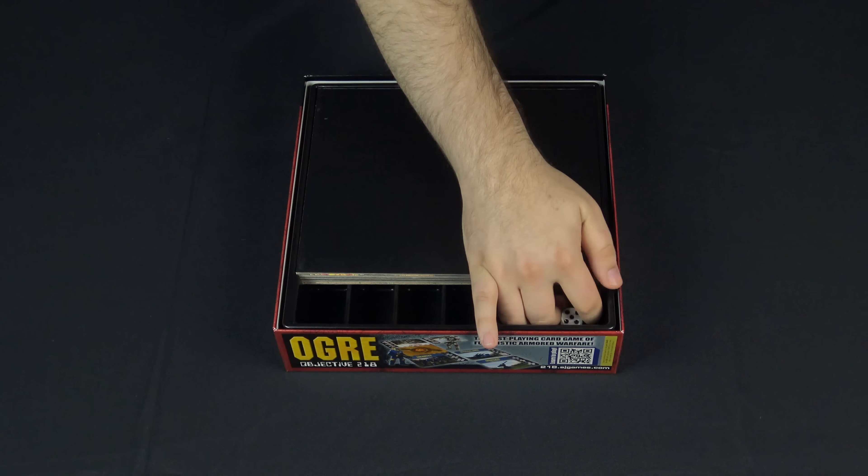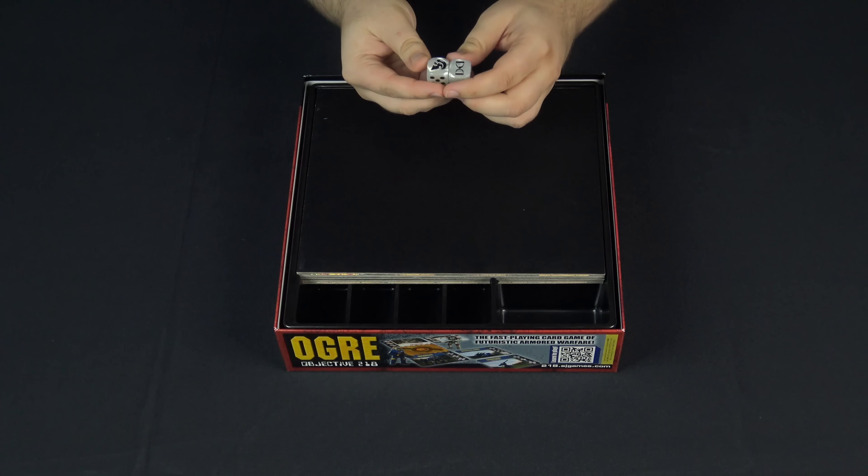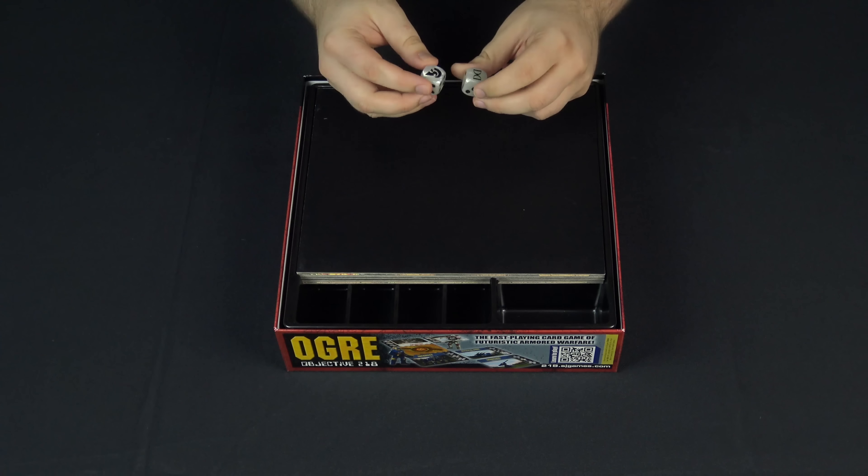Next up we're going to look at the dice. These are pearl white dice with the symbols for Combine and Pan-European forces on them, and these are unique to this box right now.